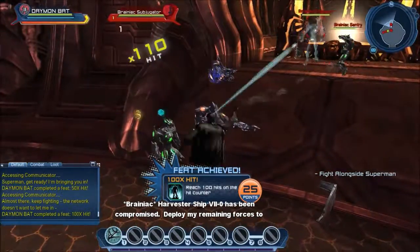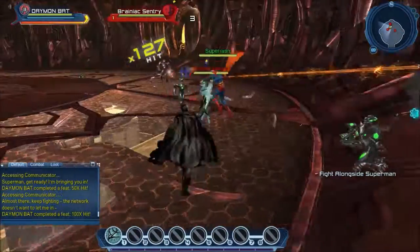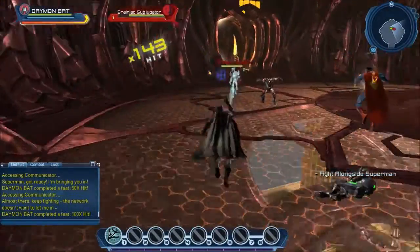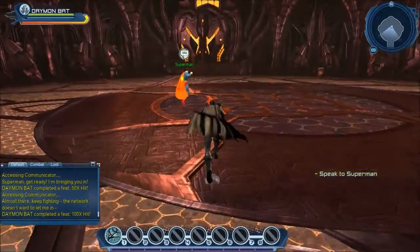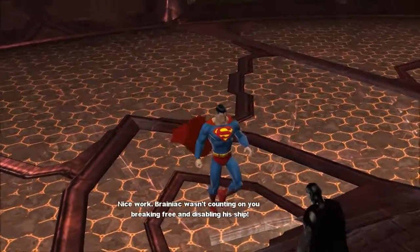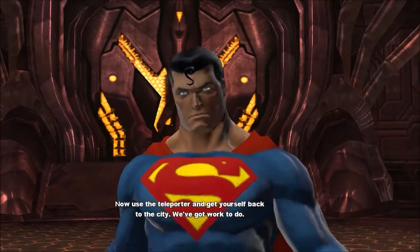Harvester ship PII-O has been compromised. Deploy my remaining forces to Earth. The ship has been compromised — all units must evacuate. We are moving back! Nice work. Brainiac wasn't counting on you breaking free and disabling his ship. Now use the teleporter and get yourself back to the city. We've got work to do.